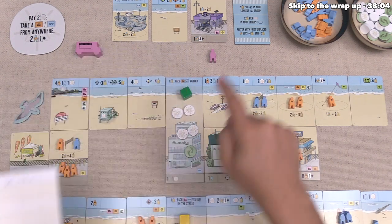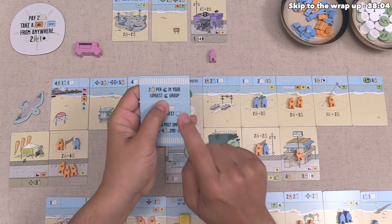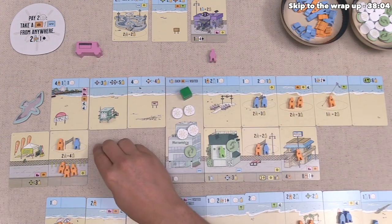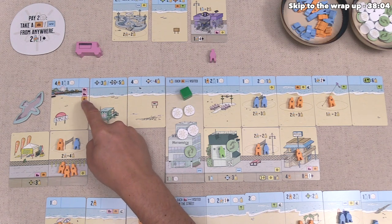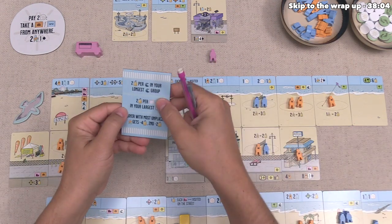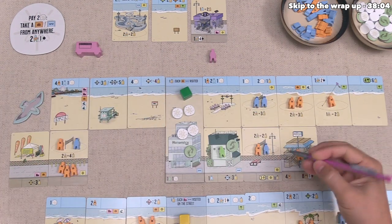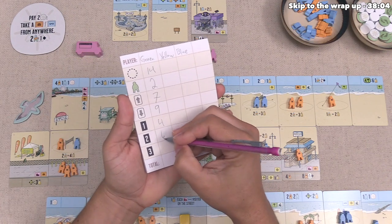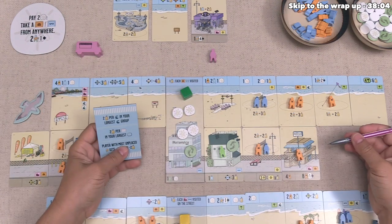After that, we can score for the public objectives. The top option says we will get two points for every wave tag in our longest group of wave tags — in this case, that is just the pier with two wave tags, giving us four points. For the second objective, we get two points for every tag in the largest chain of that type of tag, and the largest chain we have is three sporting tags, so that is three times two or six points. Finally, the third public objective has to do with getting negative points for having too many unplaced people — we have five unplaced people, so we'll note that and figure out how many points we lose once we score our opponents.